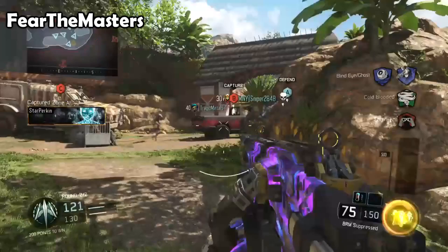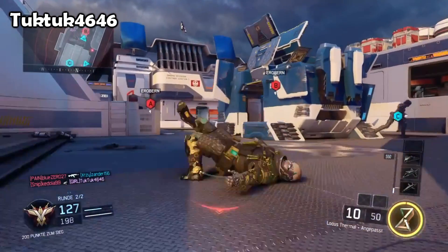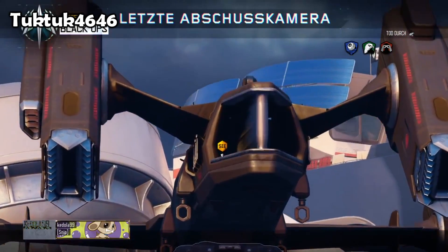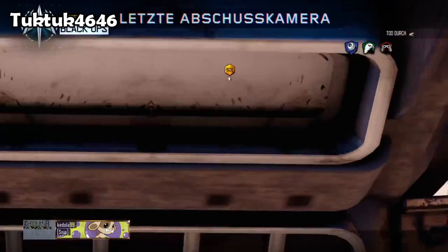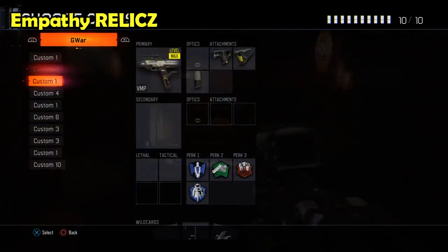That is unbelievable. I wanted to zoom in on the kill icon but couldn't make it visual enough. Number two is TuckTuck4646, who dies to some mysterious low-flying aircraft shenanigans on Skyjacked as well. The care package ship flies in and the wing of the aircraft hits TuckTuck, and that is the last kill of the game — which is also unbelievable.